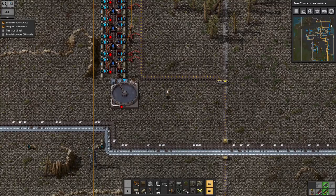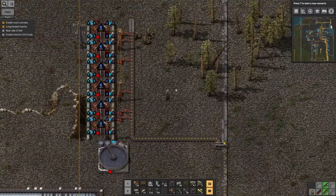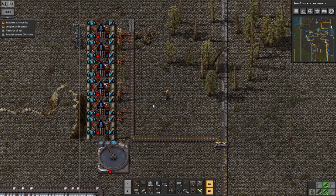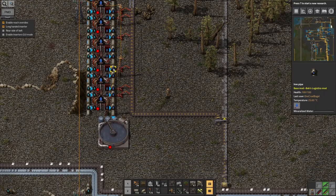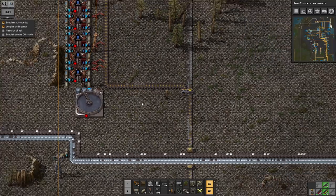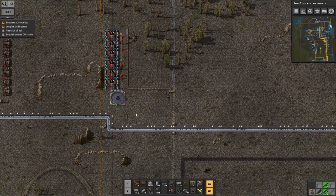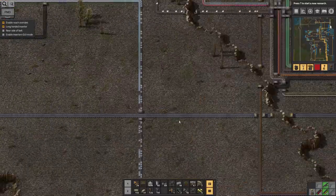Hello everybody and welcome once again to Laurence Place Factorio Angel Bobbs. Here we are in another episode. The last episode I built up this facility for dissolving crushed stone in water and flushing it away with the clarifier. It doesn't seem quite as vital as before — I think I've got through the backlog, which presumably means I've managed to get my iron supplies back up to full again.